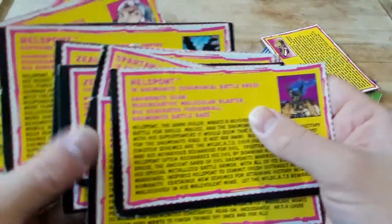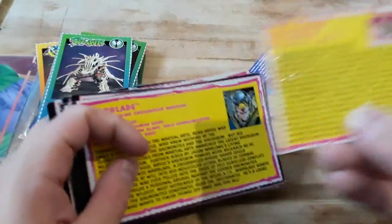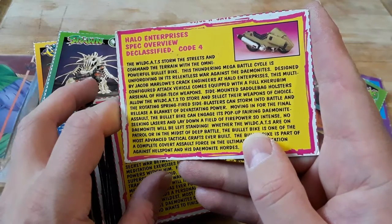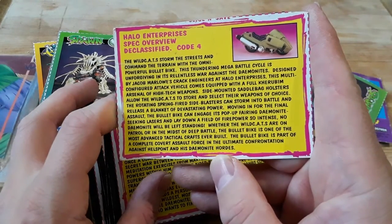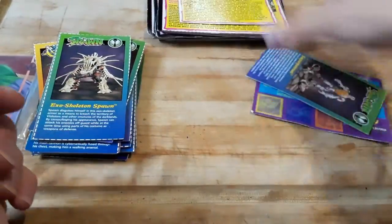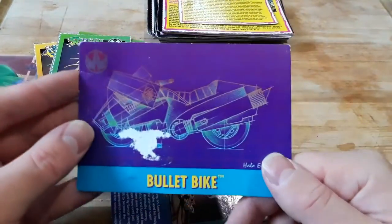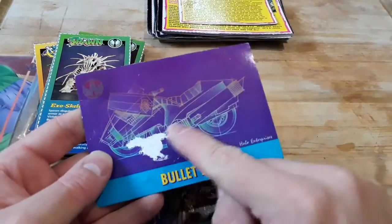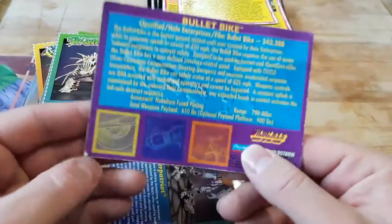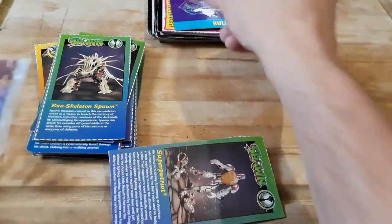There you go. And then we have a Halo Enterprises spec overview declassified Code 4 — their bike. And we have another one — the Bullet Bike. Golly, how did that happen? That looks terrible. There's some more information about the Bullet Bike, or maybe it's the same information.